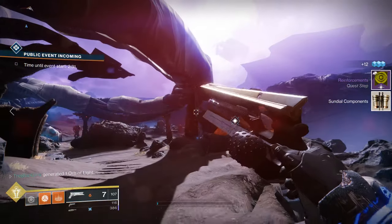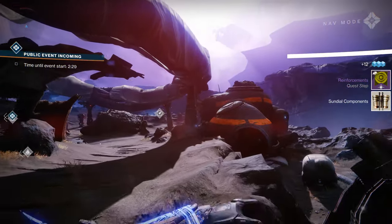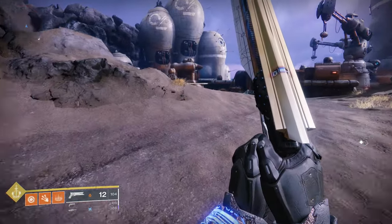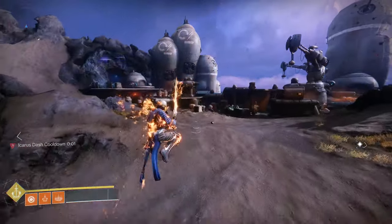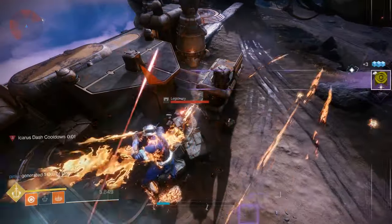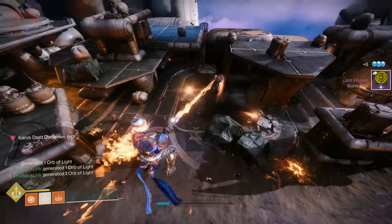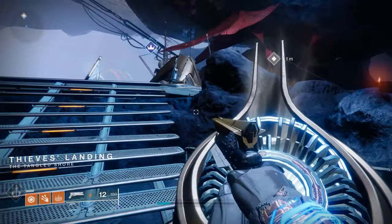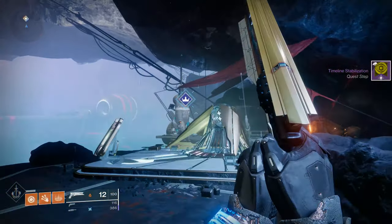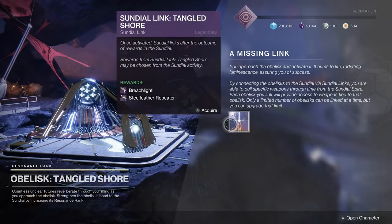After that, you'll need to collect light by killing enemies with either your abilities or your super. This step is fairly simple — just head out there, get super kills, get ability kills, and before you know it you will have built up enough light. Head back to the obelisk, deposit it, and basically you're done. This will reactivate the obelisk, creating a brand new vendor for you where you can pick up some specific weapon bounties, view a new upgrading system for different mods and benefits, and link the obelisk to the Sundial activity itself.